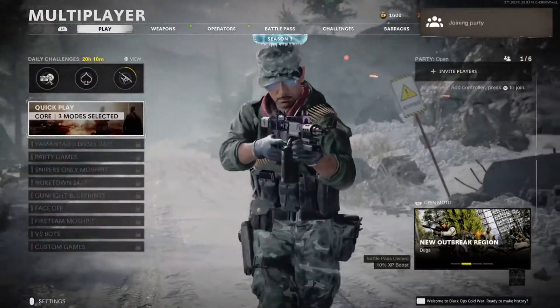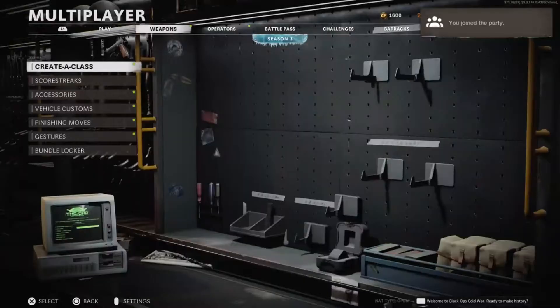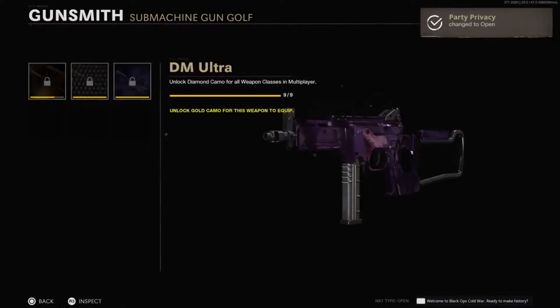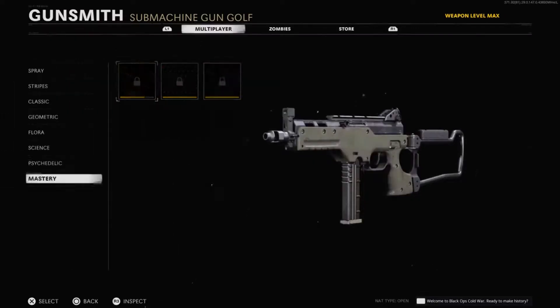What's going on guys, it's Lemons here, and today I'm bringing a new glitch. If you don't want to grind, do the bot lobby glitch, or do the zombies glitch to get your camos, you can do this glitch right here. You can instantly get the camo on your class, but you just can't change the attachment, so make sure you have the attachment you want on it before you start this glitch.